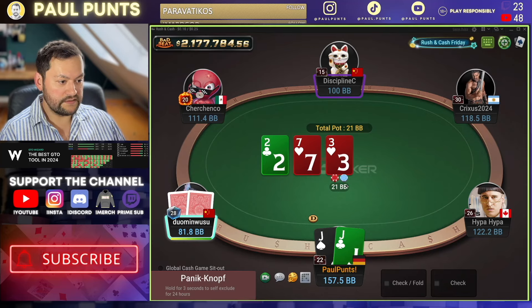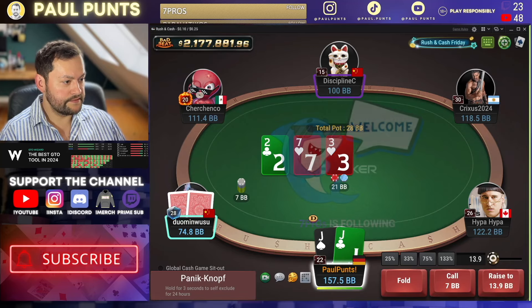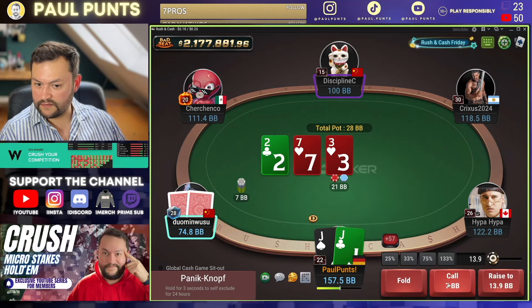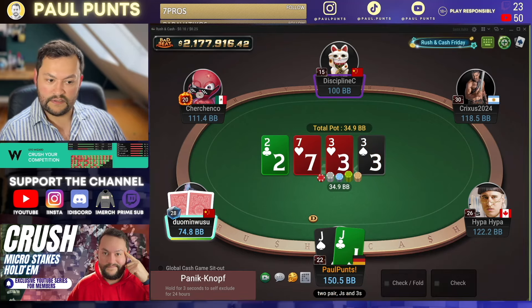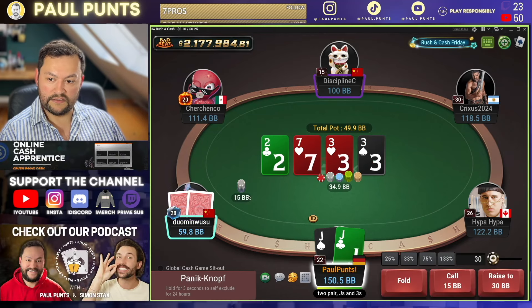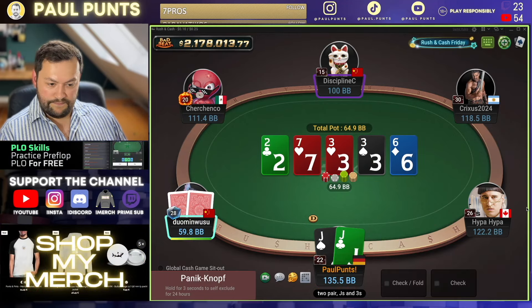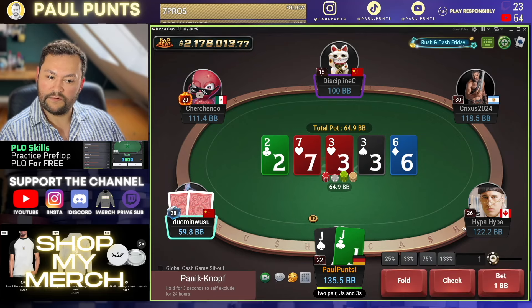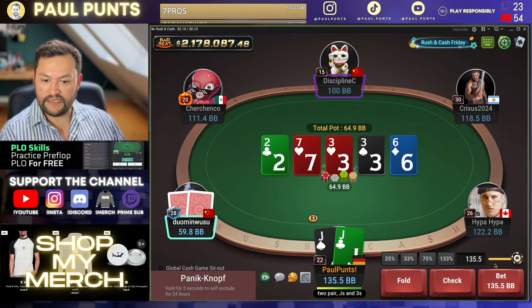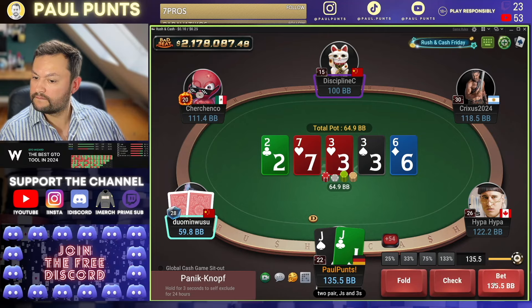Let's just call, see what happens here. Wrong sizing — he should go bigger. Now we can raise or we can call. I'm going to call. That's a really good turn. I'm going to call and keep his bluffs in. Just calling here. When they check, we probably have to jam against like eights, nines, tens.